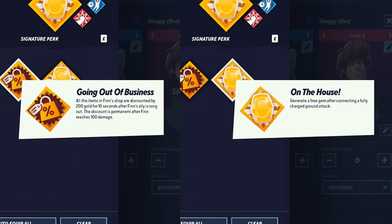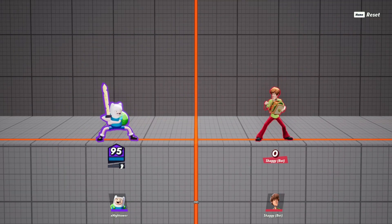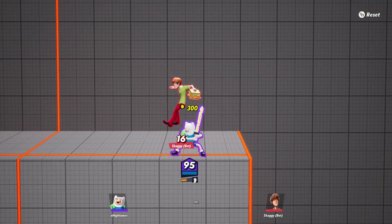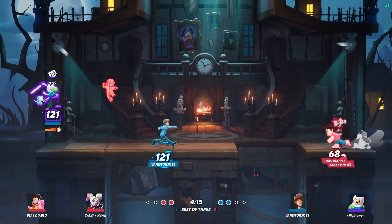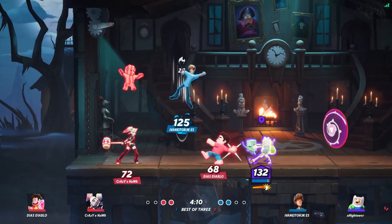When it comes to Finn's signature perks, neither of these perks are really earth-shattering. They can both help balance out your coin usage and are worth equipping, but they don't really fundamentally change Finn's game plan. While going out of business gives you a nice discount at the shop when you're hurt, we probably prefer the coin-generating on the house, as you'll likely be landing a large number of fully charged attacks. Honestly, you could probably go with either and be fine. These signature perks certainly don't offer the same level of build specialization that most characters get, though maybe Finn already has enough going on as it is.